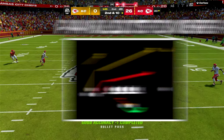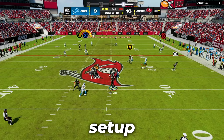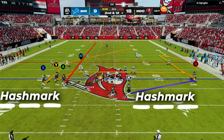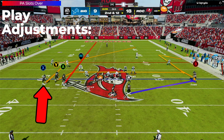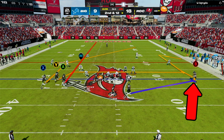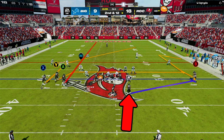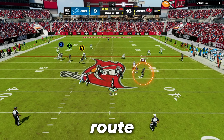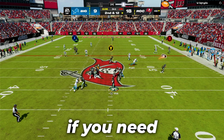The first play we are going to go over is PA Slots Over. The setup is a deep ball one-play touchdown against cover 3. You just want to make sure you are on a hash mark. For the adjustments, leave X on a post, put Y on a drag, and A on a vertical. On the back side, put the solo receiver on a comeback route, then put your running back on a check and release. This will make the running back block for a few seconds and then go out for a route for your check down if you need it.